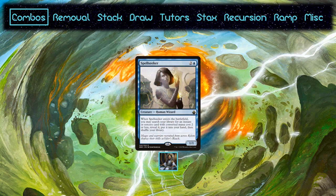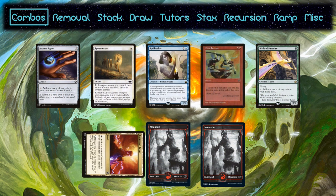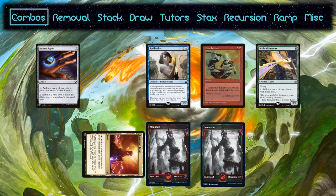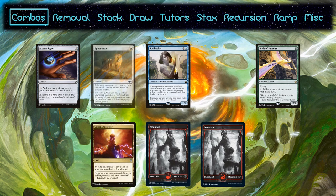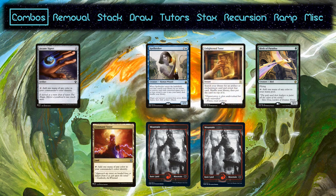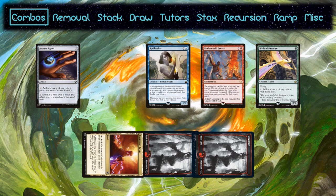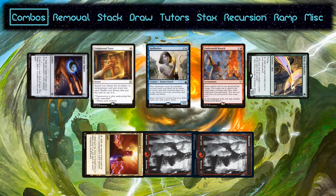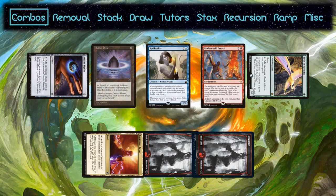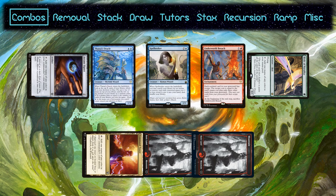The next way is seen significantly less often. Spellseeker finds Ephemerate. Flickering Spellseeker gets you Final Fortune and exiles Ephemerate until your next upkeep since it, like the best card ever printed, has rebound. Cast Final Fortune to get to your next turn and on your upkeep, Ephemerate will trigger. Spellseeker's ETB will find you Enlightened Tutor, which you can use to put Breach on top of your library. Draw it for turn and cast it. From there, cast Ephemerate from your yard to flicker Spellseeker again, finding Brain Freeze. Recast Enlightened Tutor to find Lotus Petal. You can't pass the turn without losing, so you also can't use Brain Freeze as your finisher, but you've got Thrasios and other combos, so no worries.